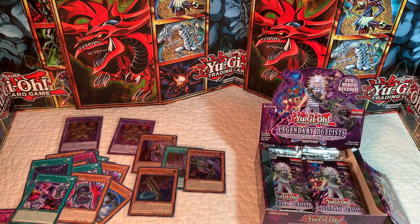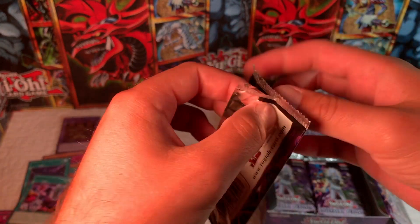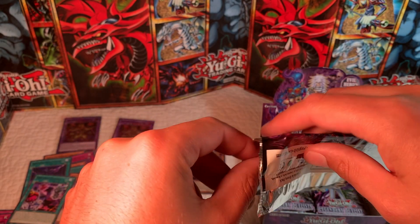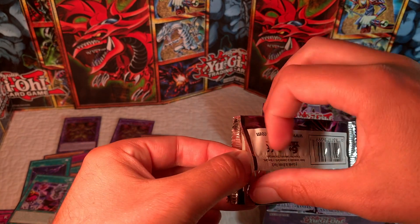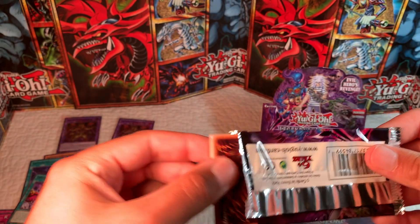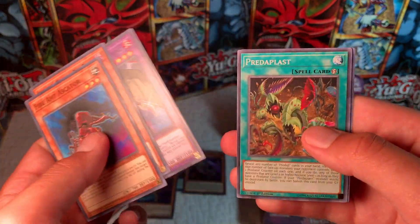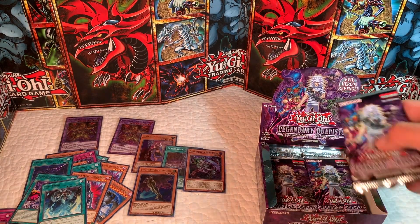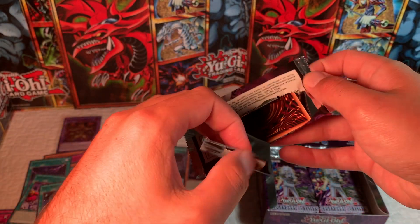This has been a pretty epic box — we've had two of the best super pulls. Now we've pulled the best ultra. Can we get Evil Hero Malicious Bane or Cursed Necrofear? Here we go — we're probably about halfway through the box. Predaplant — alright, can we pull another Evil Hero Adjusted Gold?